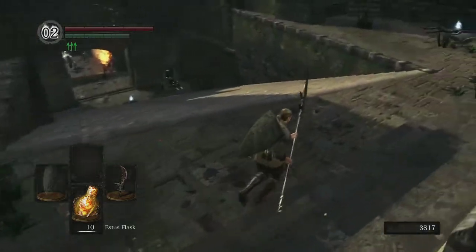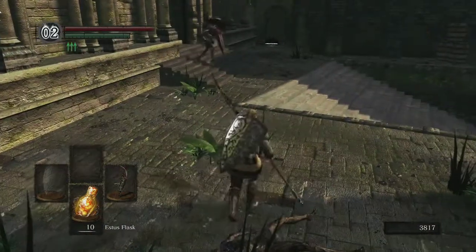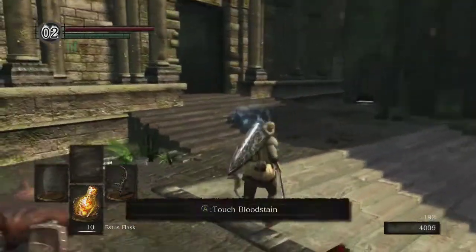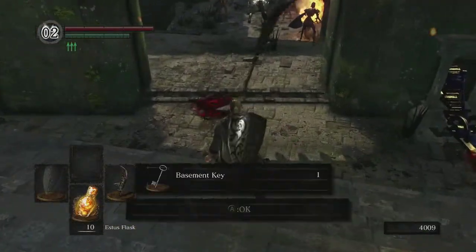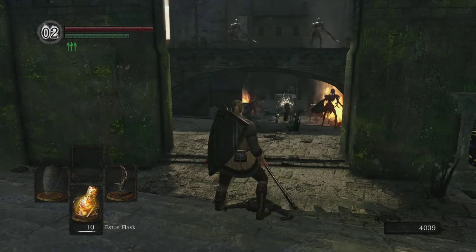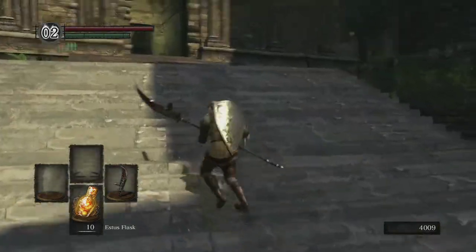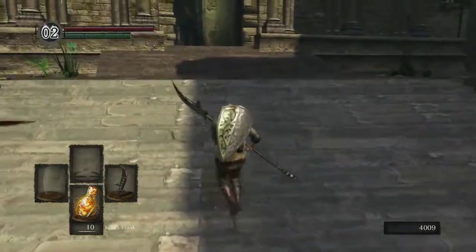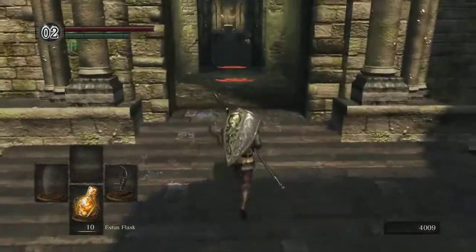A couple of items you want to grab out here. Grab the Halberd so you have one to make, ultimately, the Life Hunt Scythe with the Soul of Priscilla for the Knight's Honor achievement. One of these knights heard me and he came out. But the important item out here is this key — I think it's the Basement Key. We need that to get to Lower Undead Burg. And we do have to get the Hellkite Dragon's tail weapon for Knight's Honor.